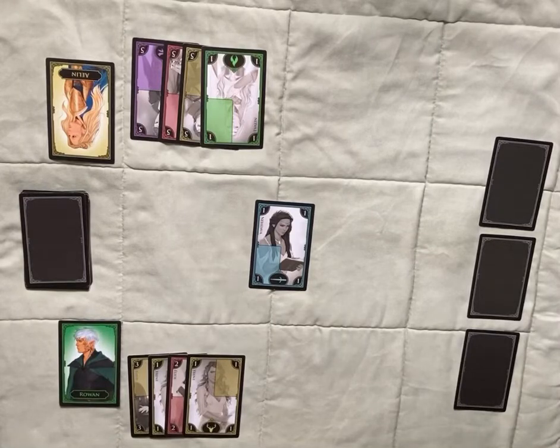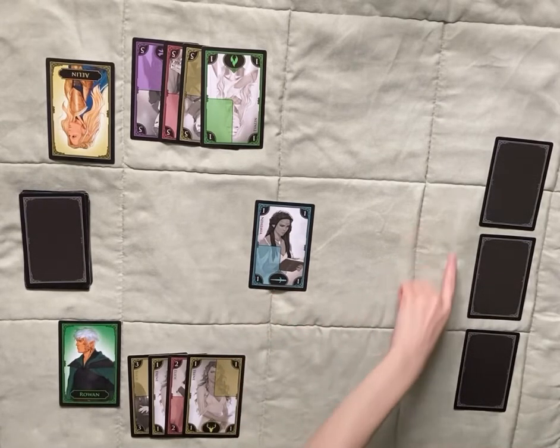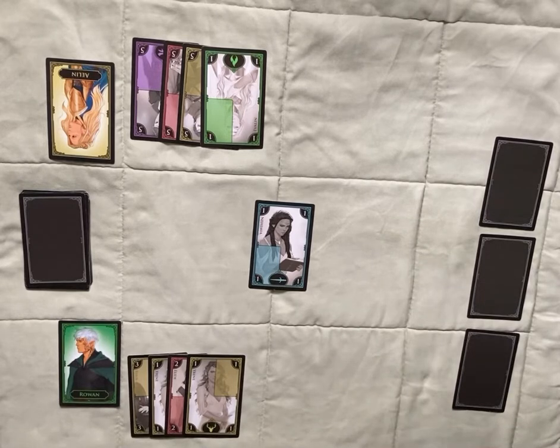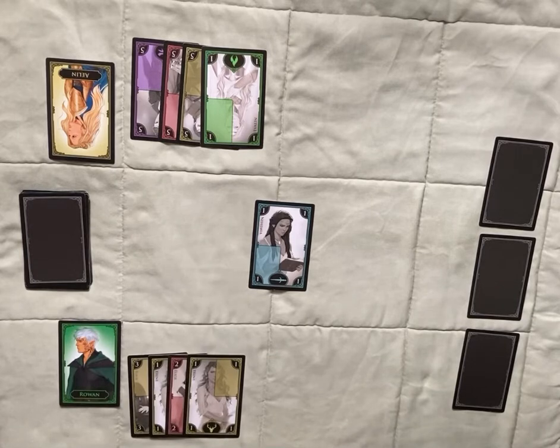In this video, I'm going to show you how to play the Prologue, Parts 1 and 2, and Embers of Memory. The first step is to decide who's going to be who — who's going to play Rowan and who's going to play Aelin. The Rowan player goes first, but it doesn't really matter because you're both going to be doing the exact same thing — just taking turns. Once you get your cards shuffled, deal a card face up into the center, then three cards face down to create your resolve, and give each player four cards. Now you're ready to play.